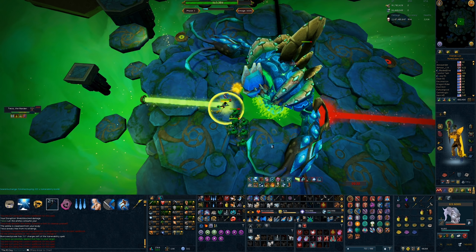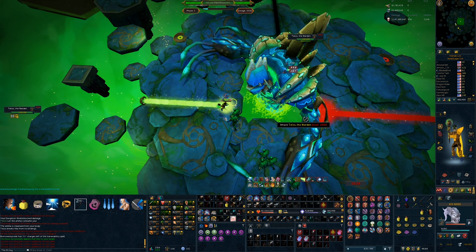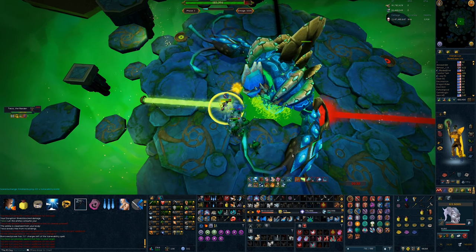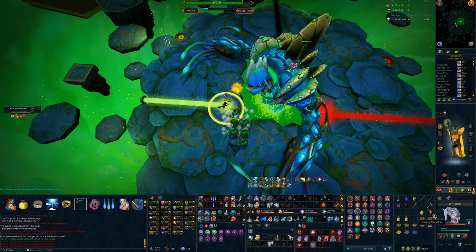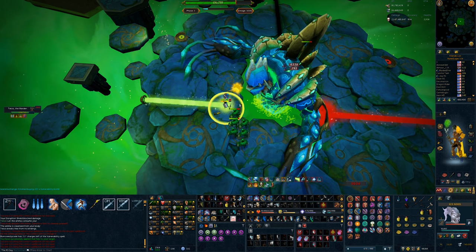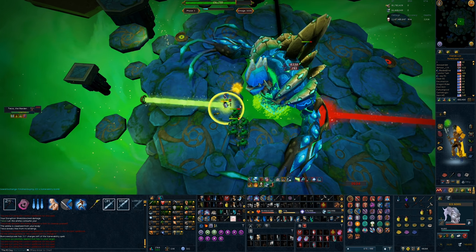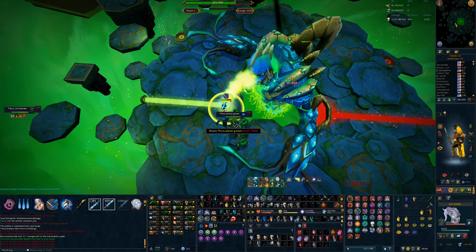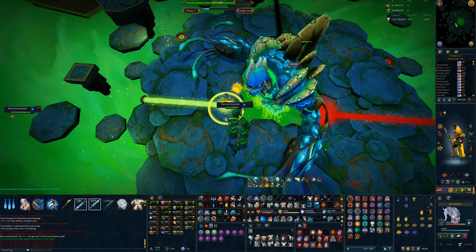If you're wondering why I'm canceling Asphyxiate early: the 4th hit of Asphyxiate does not stun and will allow Telos to continue attacking you. As soon as I start my Asphyxiate, I'm going to switch to Deflect Melee, as Telos will not be able to hit me. This greatly reduces the damage I'll take from the minions, which makes it even safer. After my Deep Impact, I'm going to use one more ability — ideally a Guthic Staff Special or a Wild Magic — before I Reflect the Rock. While Reflected, you still want to be praying melee, so there's no prayer flicking required at all in this rotation.